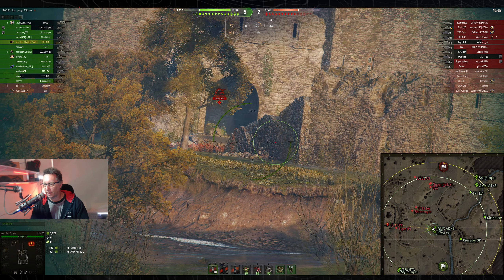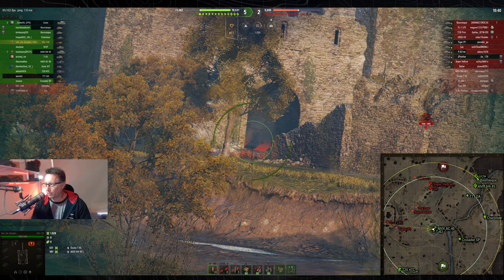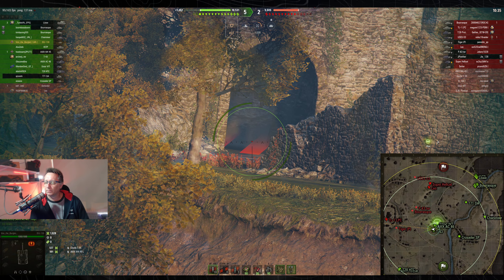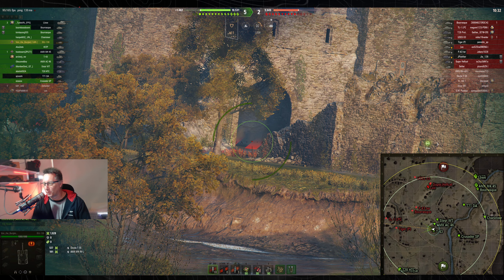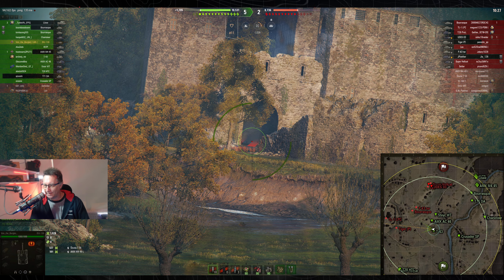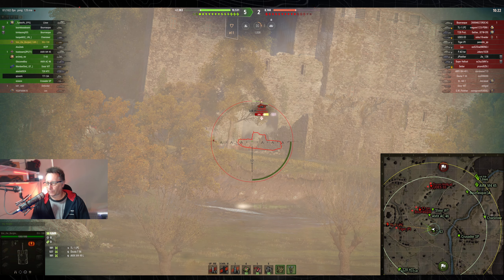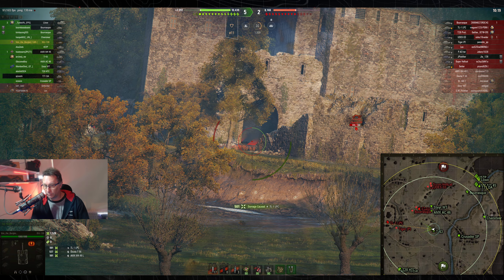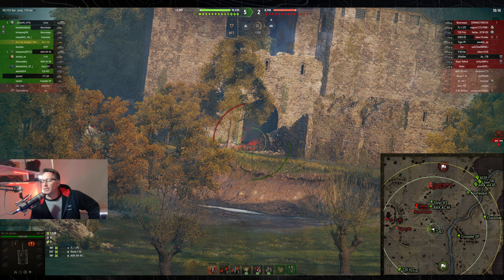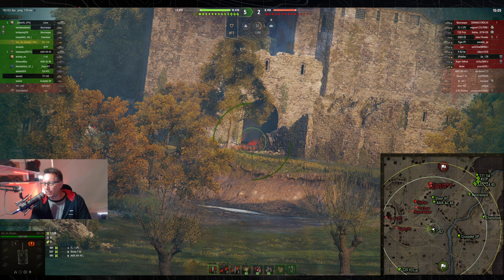There's a shot that may have hit the Tiger P in the north, and also the shot towards the Jag Panther. There's a big miss on the LPC. 5-2 the score. Von the Burglar from 1AR clan looking pretty good. He gets another 501 damage into the side of the TL1 LPC.